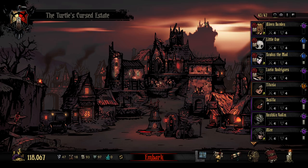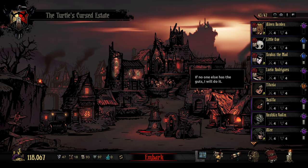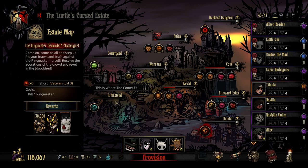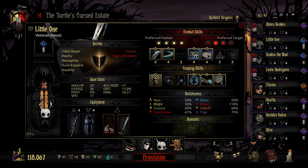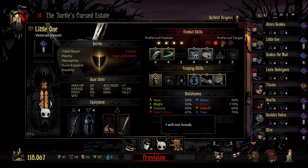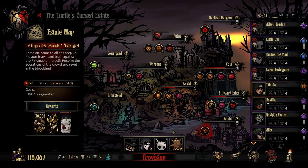Hello everybody and welcome back to Darkest Dungeon. We're back once again and I've decided we're going to take another shot at trying to take out the veteran mission to kill the Ringmaster. I'm very, very scared about this, but I put together a party that I think works both story-wise and for the actual fight. We need backline damage, movability, and decent healing and stress healing.